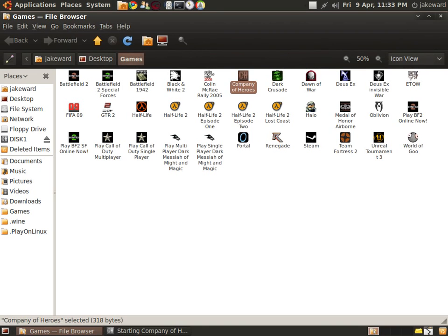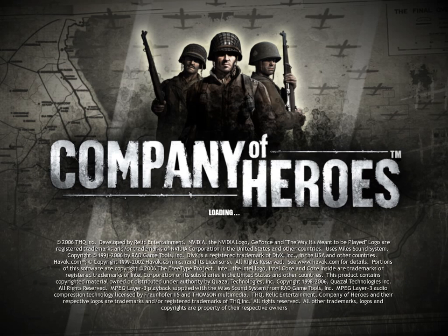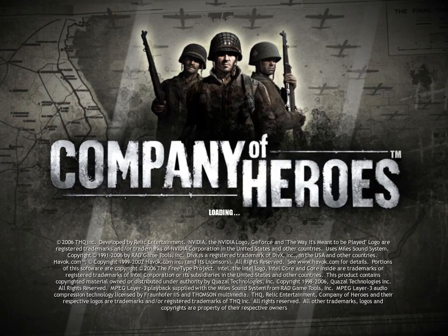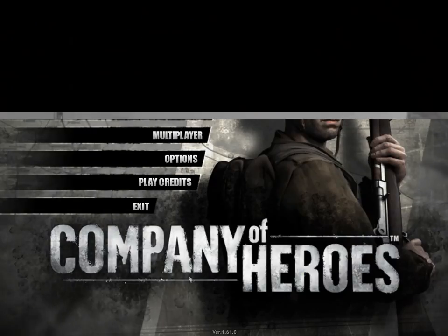Hello and welcome to yet another video of gaming in Linux. Today I will be showing you a game called Company of Heroes, which is a very, very good game. I bought the game for two quid the other day, which is a great deal, because it came with Warhammer 40,000 Dawn of War as well, which were both made by the same company, THQ.